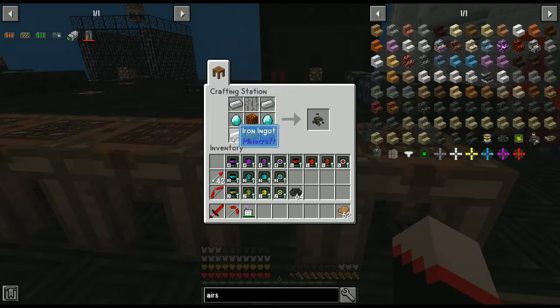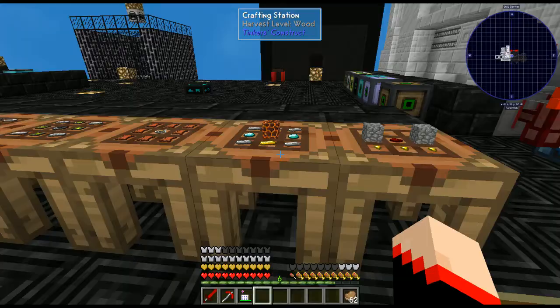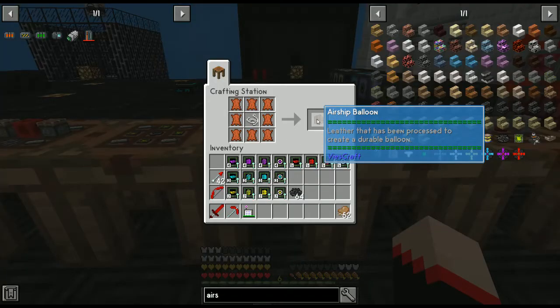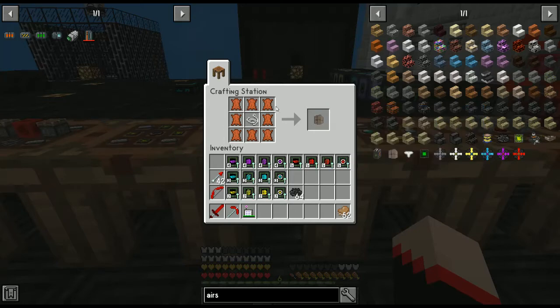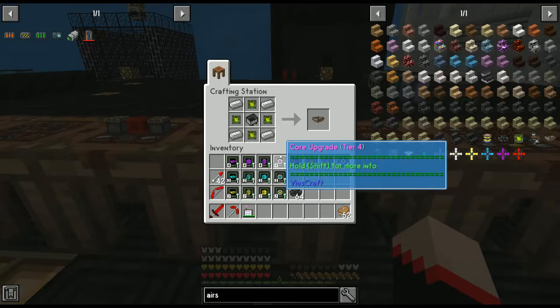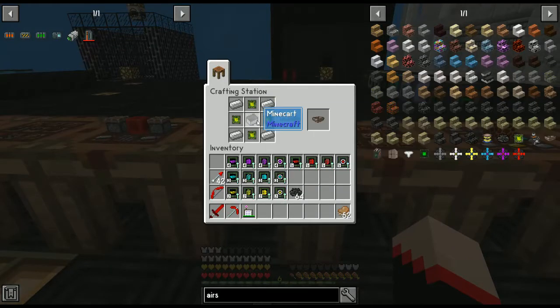For the airship core, take four iron ingots in the corners, iron bars in the middle top, two diamonds, a magma block, and a gold ingot. Next we're going to need the balloons - what air balloon could float without a balloon? This is easy: just take eight leather all the way around and a piece of string in the middle. We will need several of these.